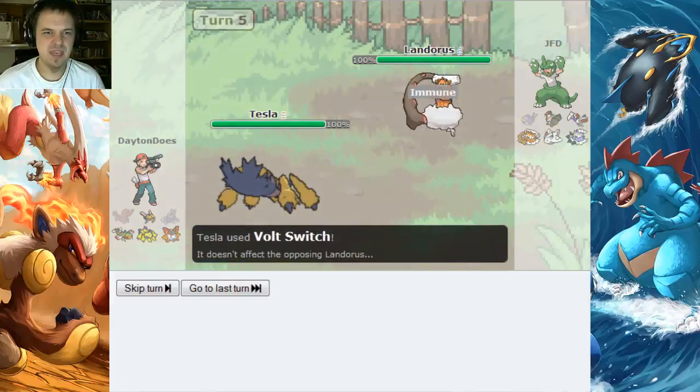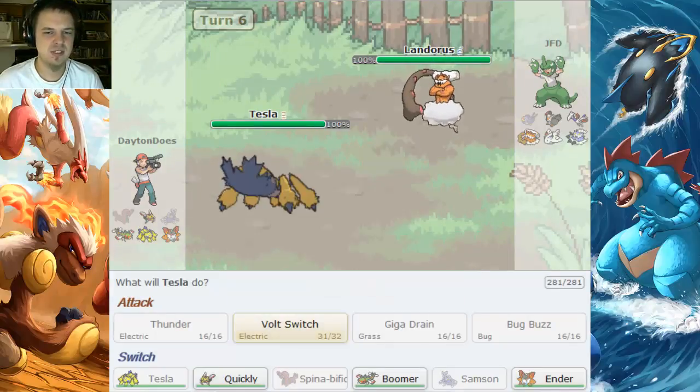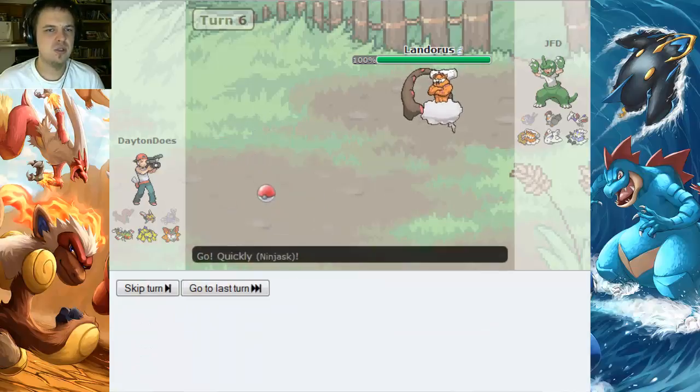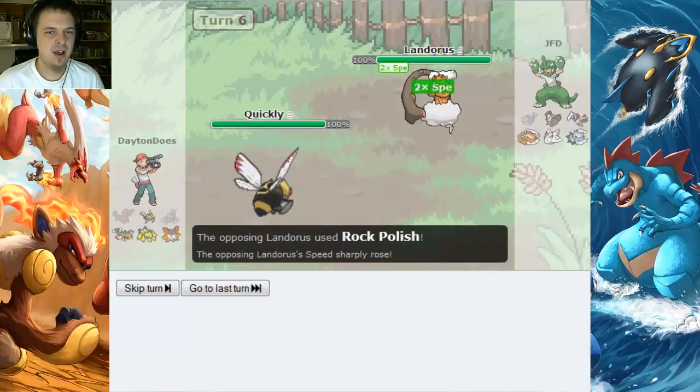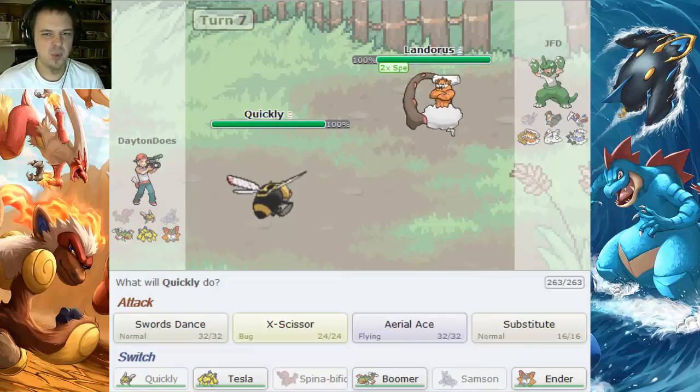I go for the Volt Switch — Specs Volt Switch with Tesla the Galvantula — and it fails completely because he switches to Landorus. I go into Ninjask now, partially expecting Stealth Rocks, but he goes for Rock Polish, which is not good. So he just might outspeed my Ninjask this turn, and I don't have Protect.